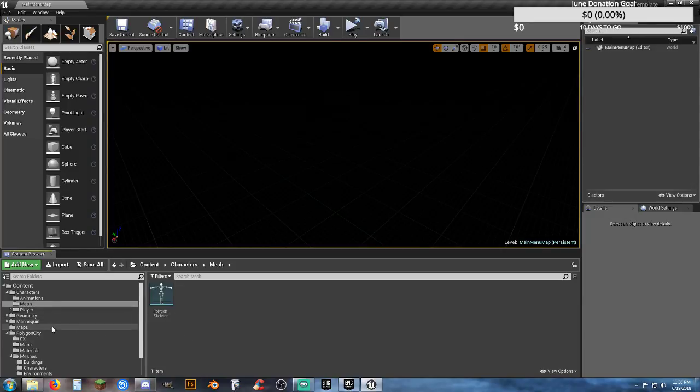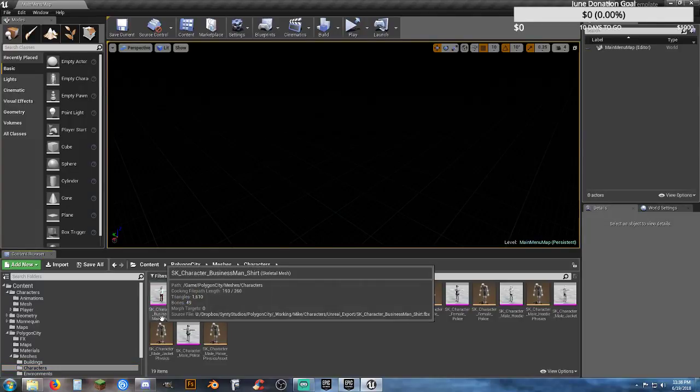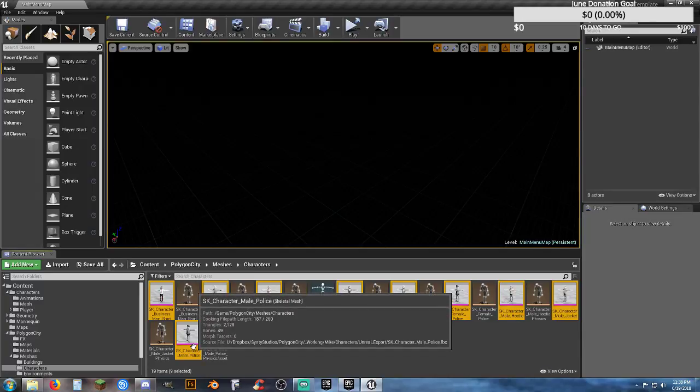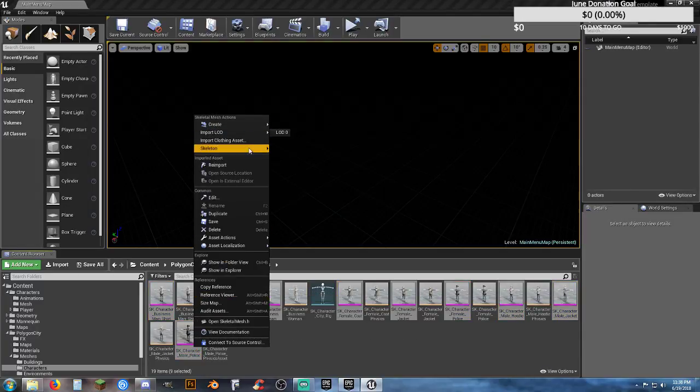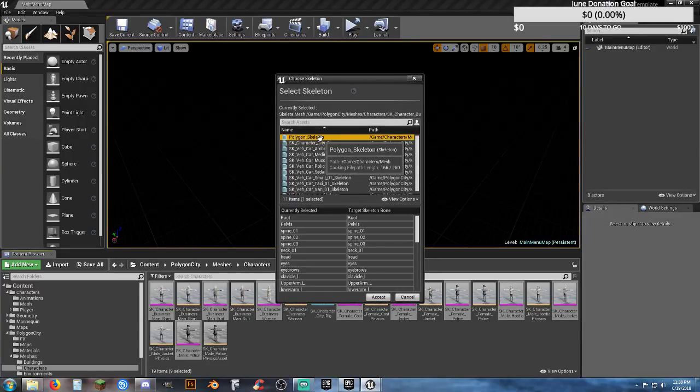I'm going to go back to my Characters folder. I'm going to select all the skeletal meshes, right-click on any of them, go to Skeleton, and Assign Skeleton. I'm going to change that over to Polygon Skeleton — it's the first one on my list — and hit Accept.